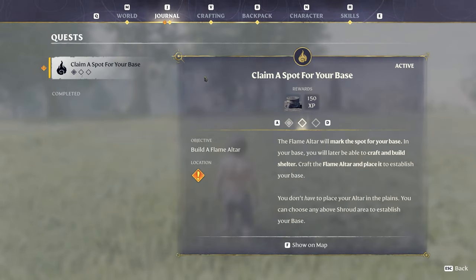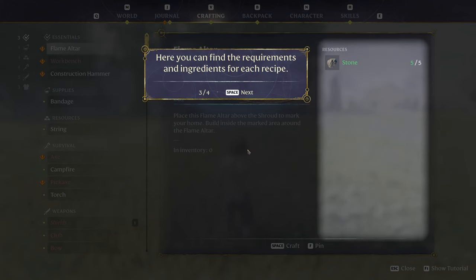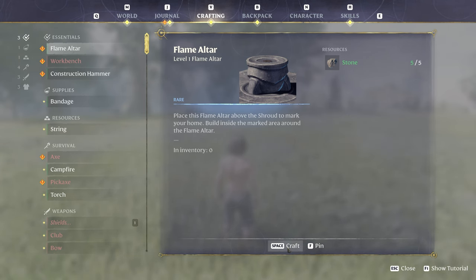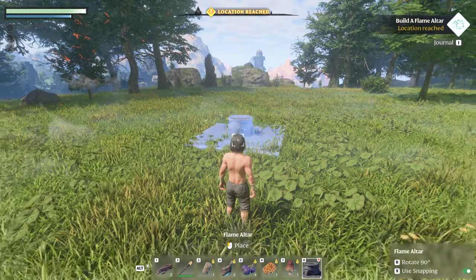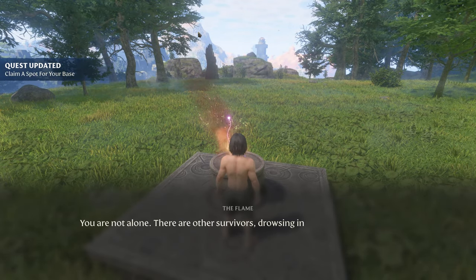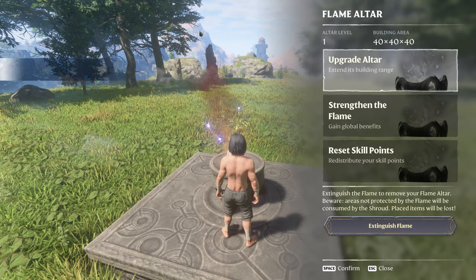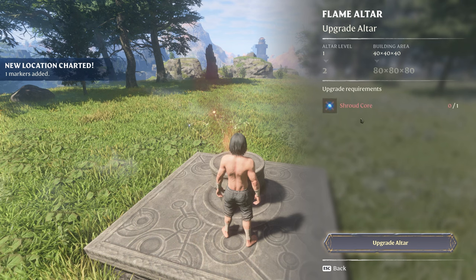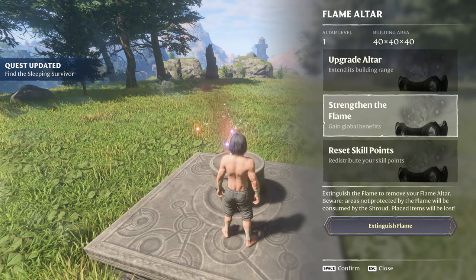Quest — we need to claim a spot for your base and build a flame altar. So I need to build a flame altar. We just need five stone to craft it. That should be on our hot bar — looks like we've got two hot bars with alt. Everything you grab goes on your hot bar. Let's put it down and commune with the flame. You're not alone — there are other survivors drowsing in nearby ancient vaults. We can upgrade the altar if we have a shroud core.